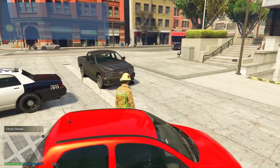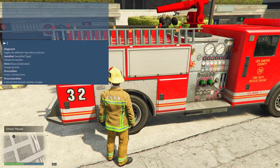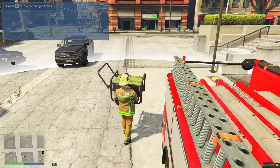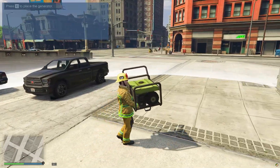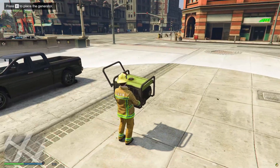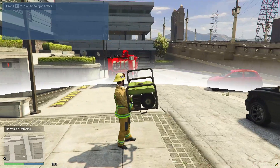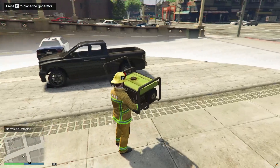Now my vehicle's chocked, I need to get some spreaders and cutters and start extracting my person, so I'm going to get a generator from my fire truck. In the config file you can configure whether you have to get the equipment from the vehicles or not. I've currently got it set to true, so if I try to get the generator now it won't let me because I'm not near the specified vehicle — in my config file I specify the fire truck as one of the vehicles I can use.